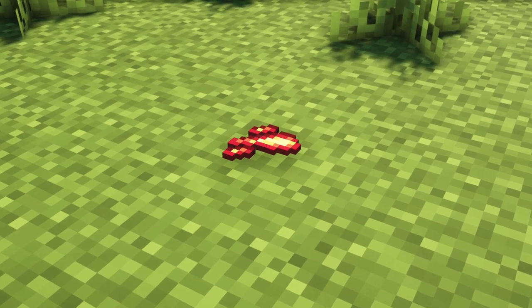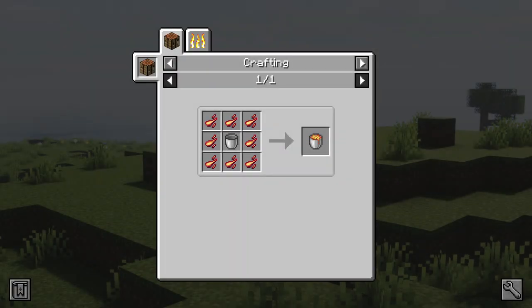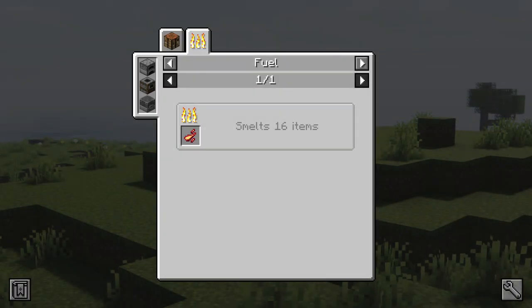Embers are an item dropped by demons in the Nether. Eight of these can be used to craft a bucket of lava, which is quite useful. But they can also be used as fuel, being able to smelt 16 items at a time, compared to coal which only smelts eight.